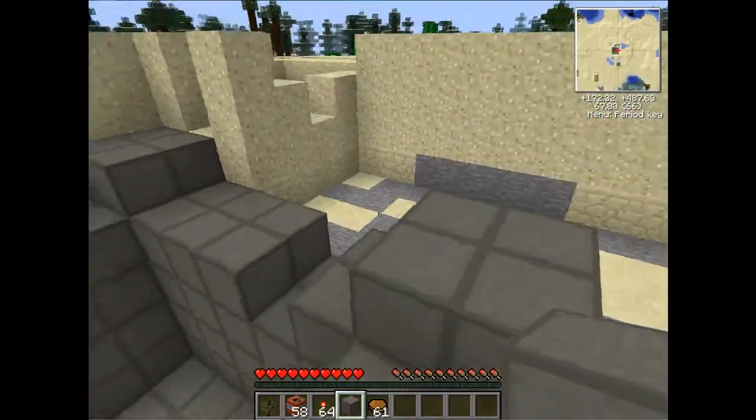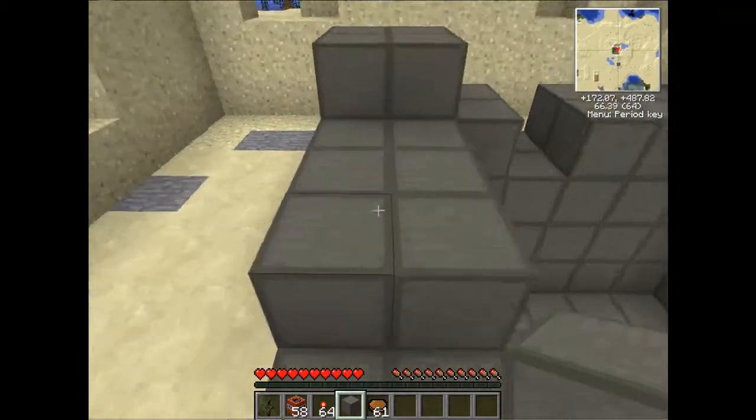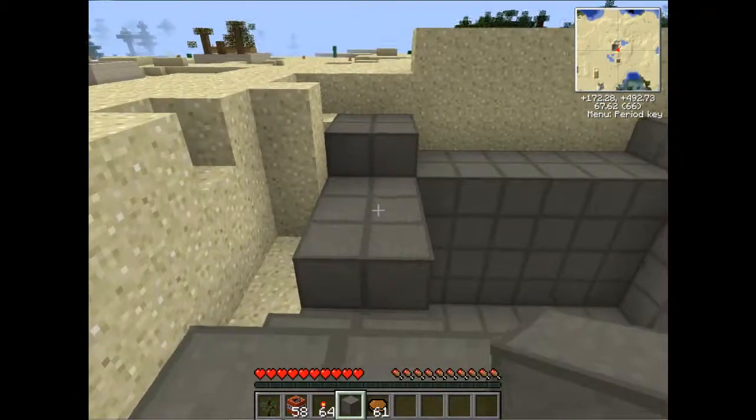This is the nuclear reactor right here — well, this is the casing that we are going to put the nuclear reactor in.